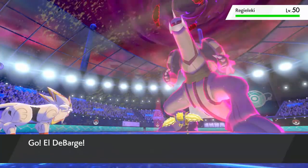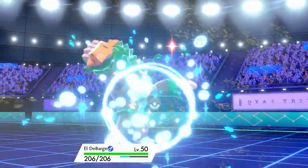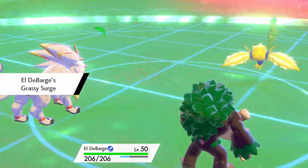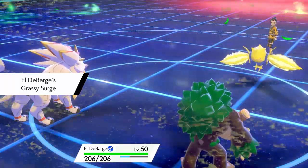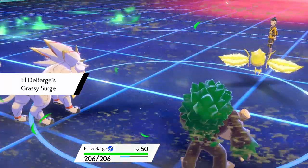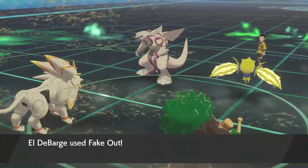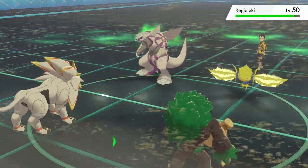I get a Yawn off into Palkia, which is huge because it will fall asleep at the end of the next turn. Togekiss goes down, which isn't too bad because it means I can bring in my Rillaboom and I now have Fake Out pressure. Their last is Regieleki, and that's the reason I didn't bring my other restricted, Kyogre — it just matched up so poorly against Palkia and Regieleki.